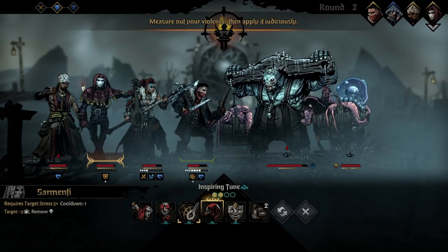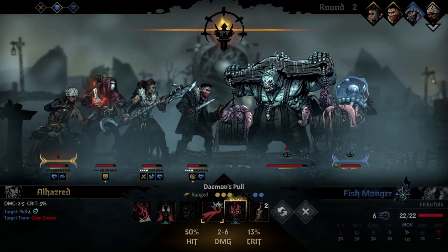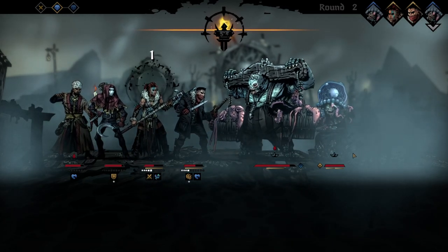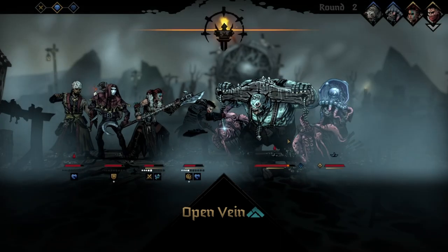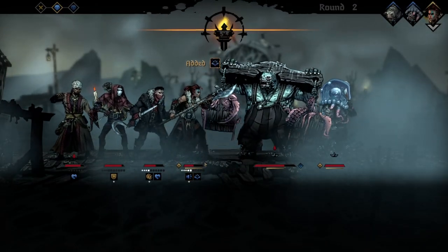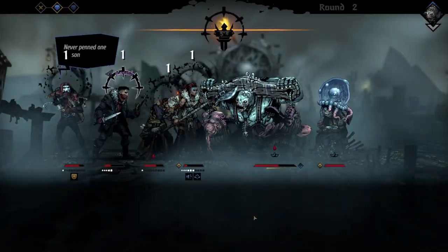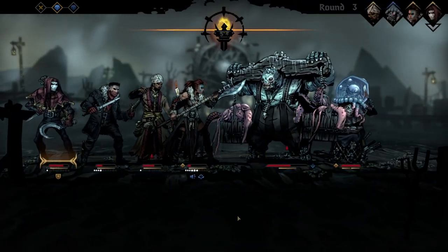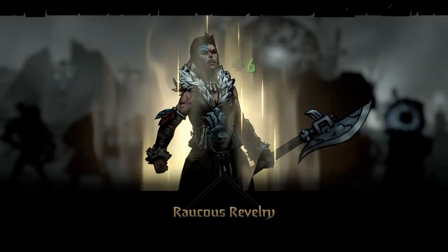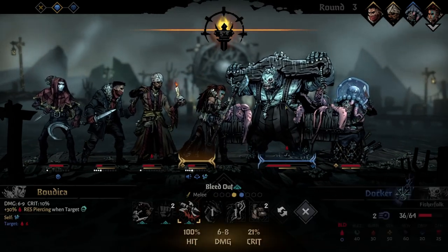Now we can focus on him. We're going to make sure he gets de-stressed. Actually, I want this guy down — missed. Leading him out while we can, and we're going to Toe-to-Toe, getting things attacking Bodica again. I think I'm going to Encore her so we can Rackish Revelry. Then we're going to bleed out since we still have the taunt.